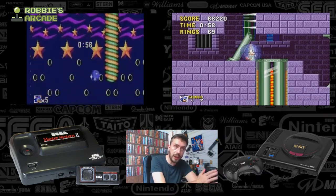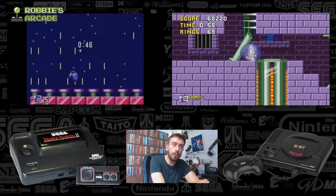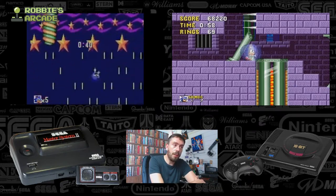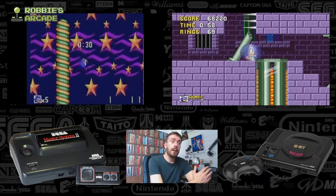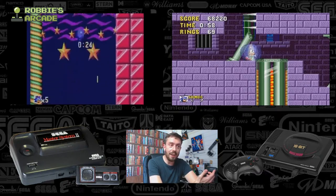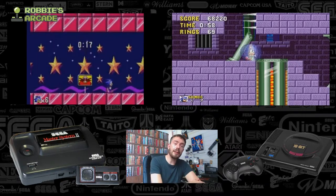Let's look at this bonus stage — this is the bonus stage for the Master System version. In the Master System, you have one minute to try and collect as many rings as possible, spelling out the word Sega there — lovely touch. And you could obviously collect more time as you went, as well as a power-up. This guy's being insanely thorough about rings — he went for the 100 rings for the life, and there we go, he's entered the level.